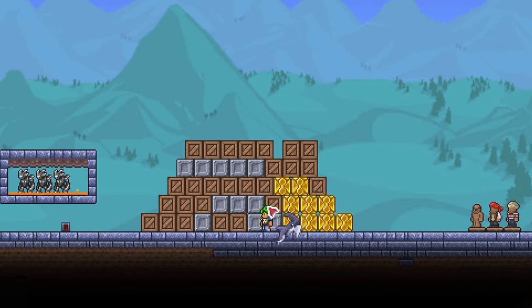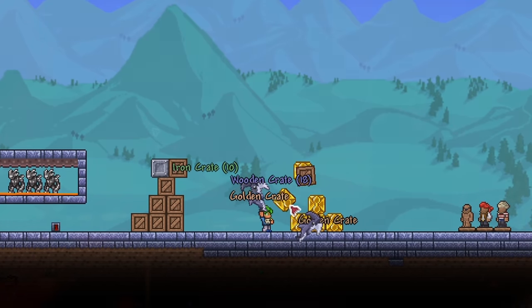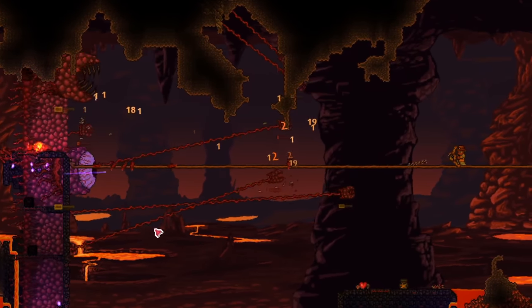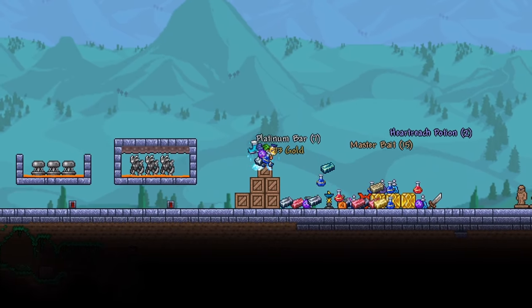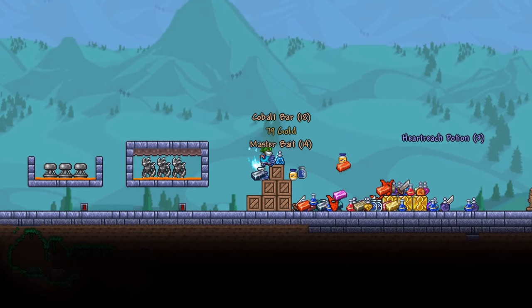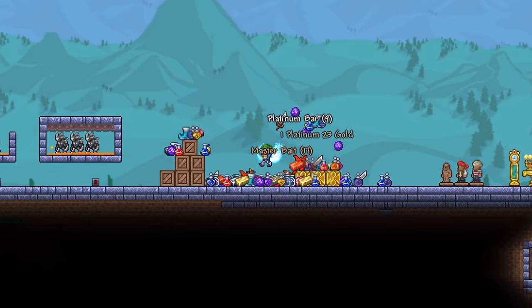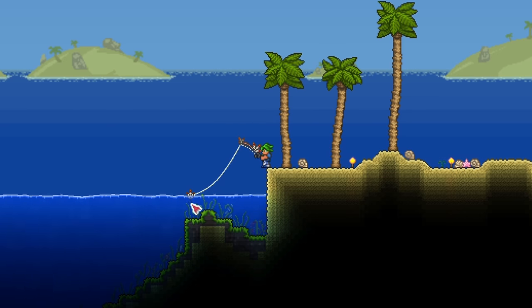Another big change is to fishing crates. A technique many people liked to use was to save their fishing crates obtained pre-hardmode and open them only after entering hardmode. Fishing crates used to give different loot depending on when you opened them — if you opened them in hardmode, you could get hardmode ores like titanium and mithril. Saving up pre-hardmode crates to open in hardmode was a good way to gain access to powerful ores right away. However, in Terraria 1.4, crates will only give you loot depending on when they were fished. This means that even if you save crates from pre-hardmode, they will no longer give you hardmode ores — a pity, but it was too easy to get hardmode ores using this method.